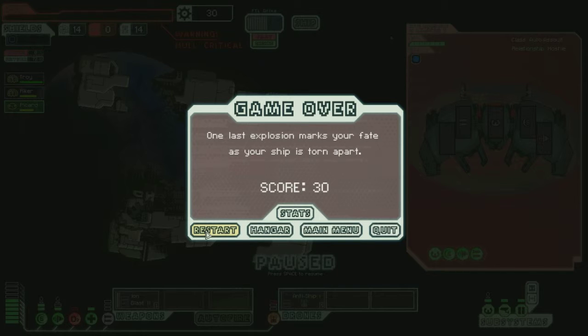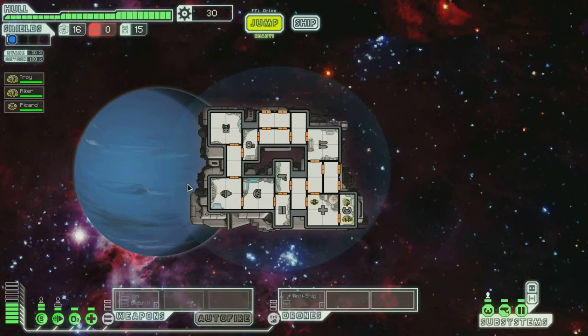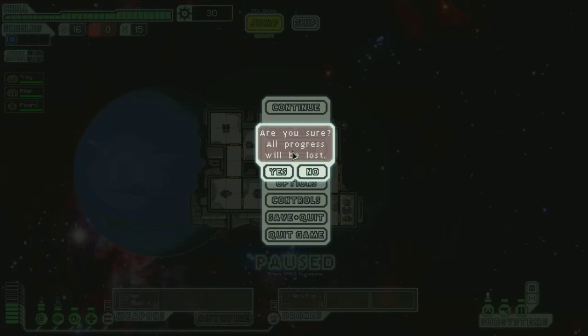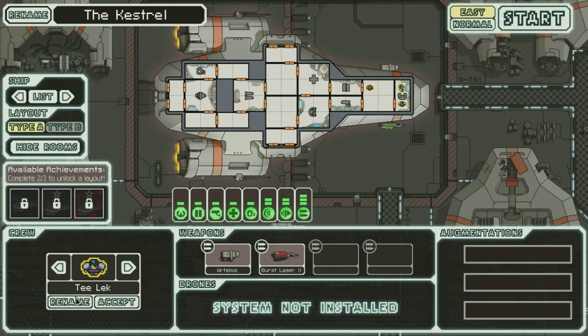That flight took me four minutes. I didn't want to continue. Let's escape — let's go back to hangar. Let's go back to the Kestrel, that's what I'm used to. We will customize. Rename. This time I'm going to go with a different generation, if I can remember anyone.